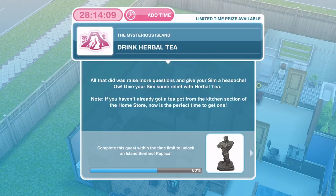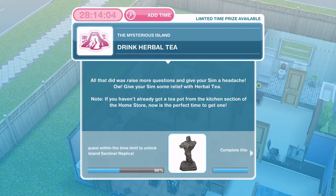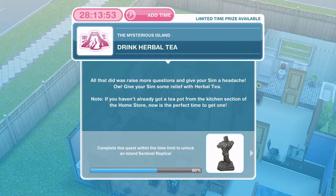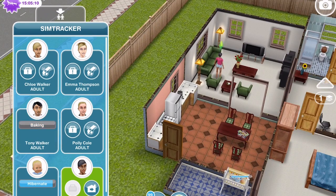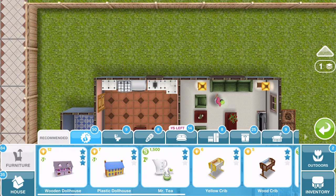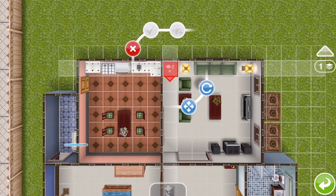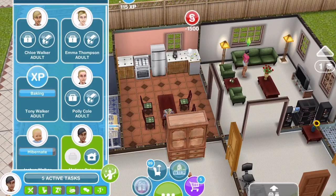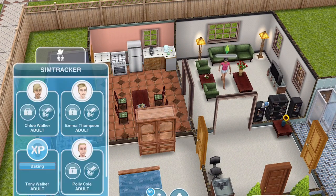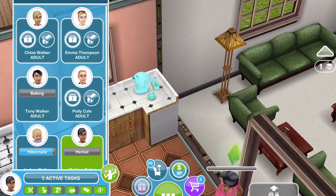Now we need to drink herbal tea. All that TV show did was raise more questions and give your sim a headache. Give your sim some relief with herbal tea. Note - if you haven't already got a teapot, the kitchen section of the home store is the perfect time to get one. I need to buy one. I found the item I need - clicking on it to have a herbal tea for 1 minute and 48 seconds. That's a two-star tea set, so that's not bad.